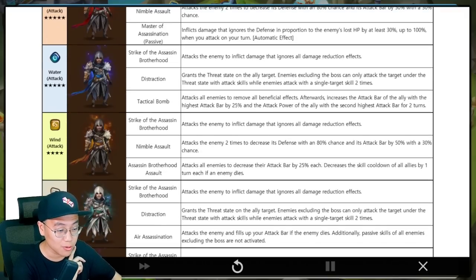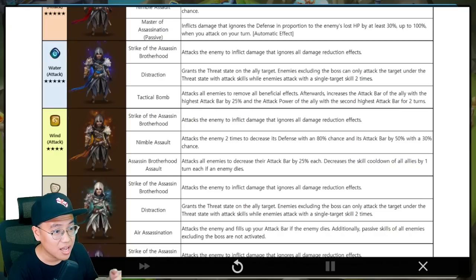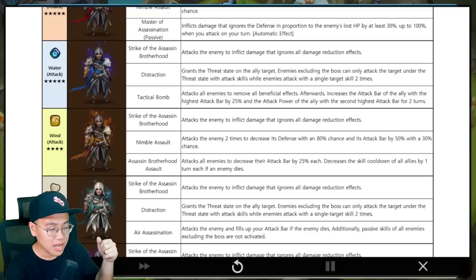The wind one is a four-star unit, so lower your expectations a little bit. Skill 2 will decrease defense and attack bar — pretty good skill. Skill 3: attack all enemies and decrease their attack bar by 25%, then decrease the skill cooldown of all allies by one turn each if an enemy dies. So attack all enemies to only decrease their attack bar by 25% — it's not a whole lot. It can disturb the enemy turn for sure, allow your team to gain the turn. It has to kill to get the cooldown thing activated. If you put him into a control team or a cleave team, he should be the last to move so the setup is there and the damage is done.